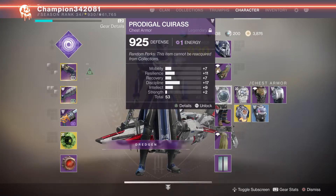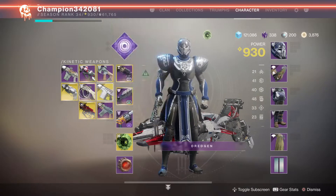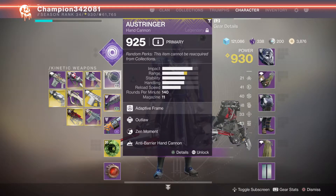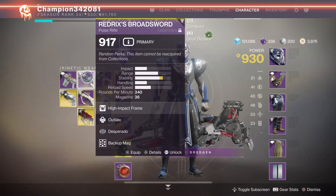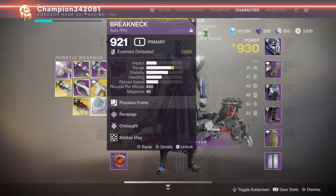I also got Monte Carlo — I got the catalyst — and I got it done for Ace of Spades, and the Ace of Spades plus-one catalyst. Now I didn't know that they nerfed Desperado and Onslaught on these pinnacle weapons.